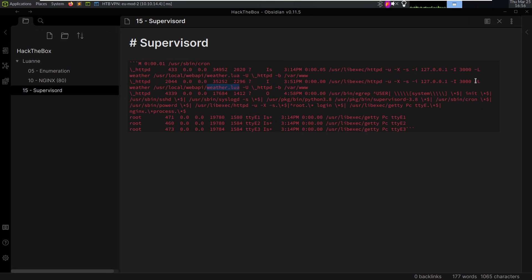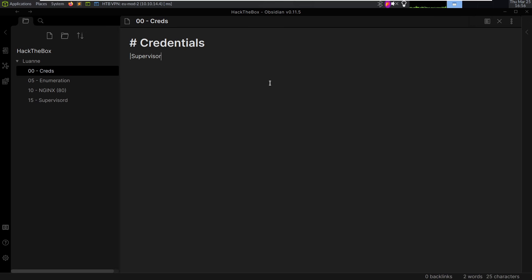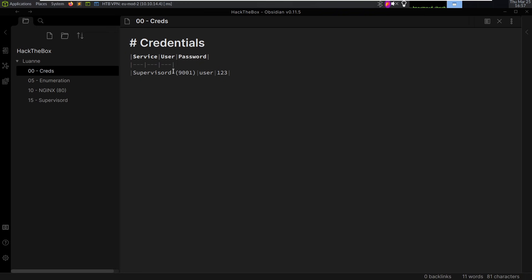Let me create notes: SupervisorD shows Lua is a scripting language and we may be able to exploit it knowing that piece. Let's also record our credentials -- SupervisorD: user / 123. I'll format that into a table in Obsidian: service, user, password. Now we have that noted for port 9001.